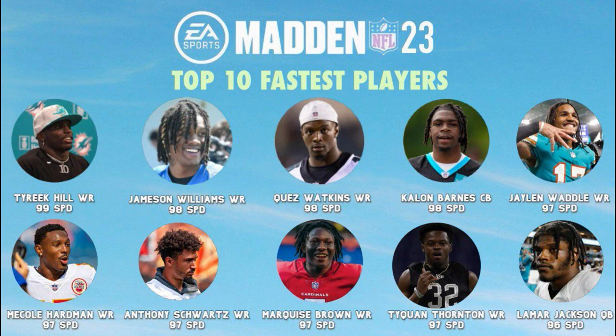When it comes to the 97 speed guys, Jalen Waddell was 97 speed last year, making him and Tyreek Hill the fastest duo on this list. Mecole Hardman used to be part of the fastest duo with Tyreek Hill — now he's by himself but still very fast at 97. On the Browns we got Anthony Schwartz, and on the Cardinals now we have Marquise Hollywood Brown at 97. Last but not least, another rookie joining the ranks is Tyquan Thornton, who I think had the fastest combine 40 time. He got drafted in the second round by the Patriots, and he's definitely going to bring a lot of much-needed speed — the Patriots don't typically have a ton of fast guys, so adding him is going to be huge.